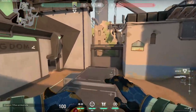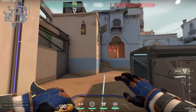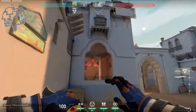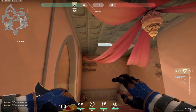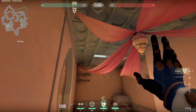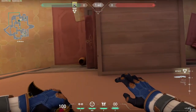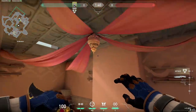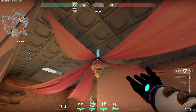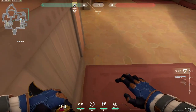That's the two OP camera spots. Before we end the video, I'm going to show you a simple setup for B site. All you need to do is use your ceiling camera. Stand in this very corner, and from here you can set up a one-way.